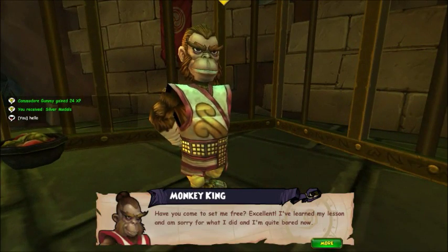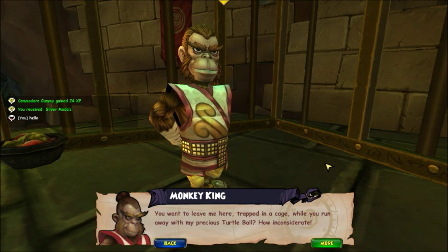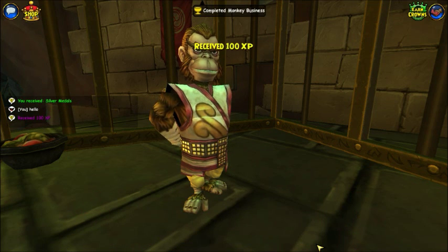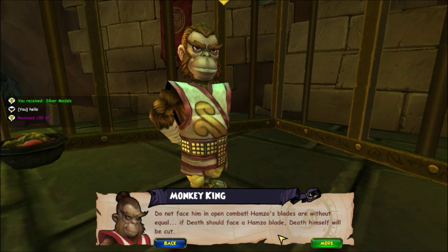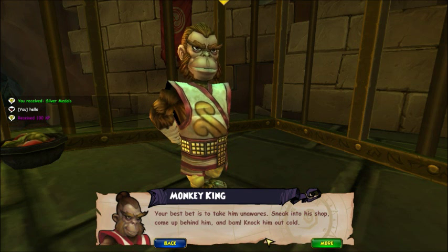You're in a cage. I've learned my lesson and I'm sorry for what I did. I'll let you out. Let's make a deal - I'll happily surrender my turtle ball if you get me out of this cage. The cage key is in the keeping of Hattori Hamzl, the renowned swordsmith. His forge is on the slopes of the sacred mountain. Do not face him in open combat - Hamzl's blades are without equal. If death should face a Hamzl blade, death himself will be cut. Your best bet is to take him unawares, sneak into his shop, come up behind him, and BAH - knock him out cold.